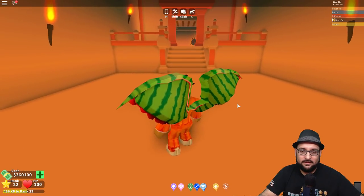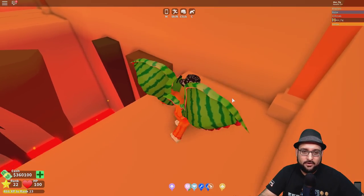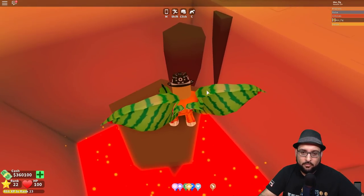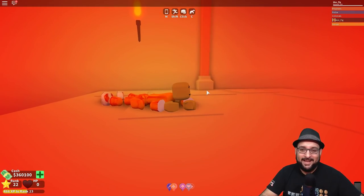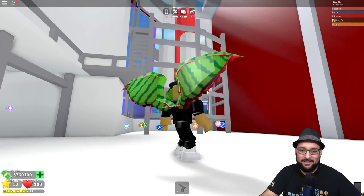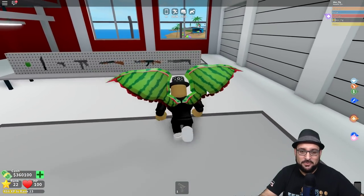Alright, holy moly, look at this — wow, looks pretty cool in here! I've got to do a little bit of an obby, should be no problem as long as I don't die. Oh — spikes! I just got killed by spikes. How do I keep those spikes from killing me? I spawned all the way back — you cannot duck under the spikes.